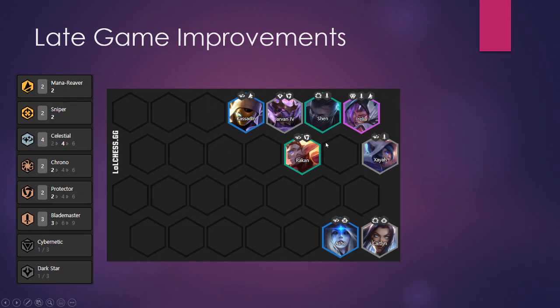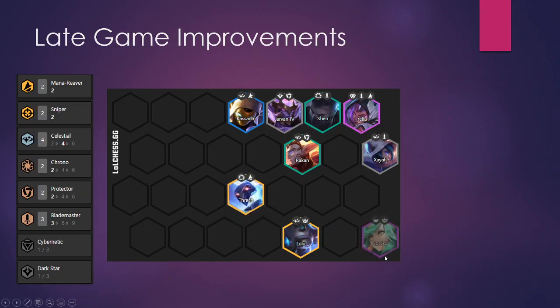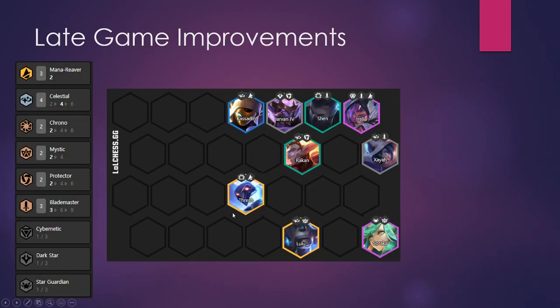You'll have two frontline units to delay some of the frontline ults, which is really good against things like Cho'Gath. If you can make it to level 9, get a Force of Nature, or anything that adds a unit slot, you can swap out Ash for Lulu, Caitlyn for Thresh, and add in a Soraka. This way you lose your Snipers but you gain Mystics and also the third Mana Reaver. Thresh, Lulu, and Soraka are strictly better than Caitlyn and Ash anyway, so you don't really care about the Sniper bonus — it's all about Xayah.